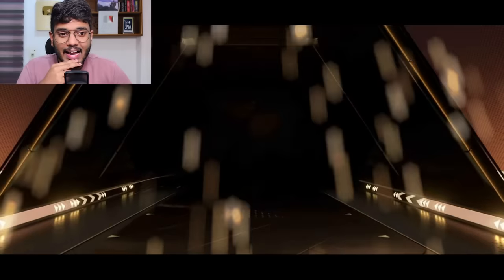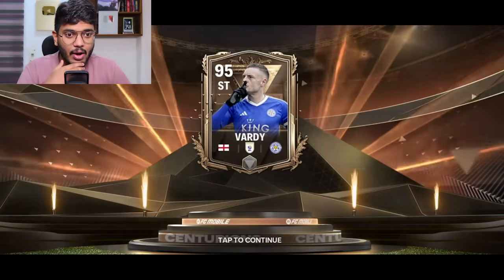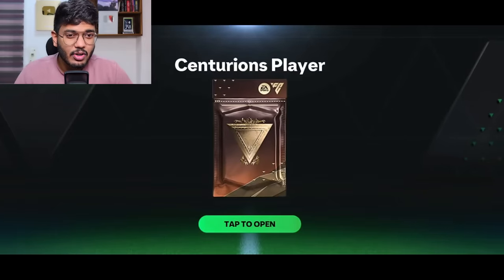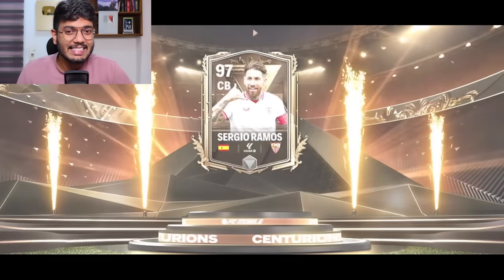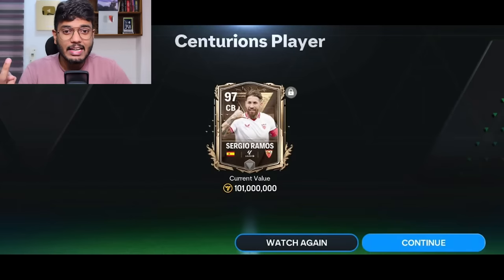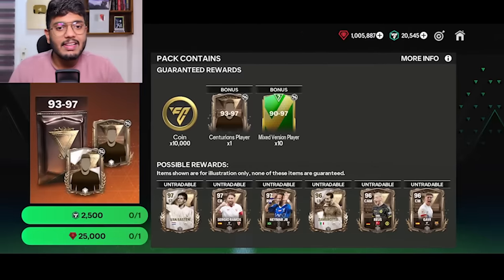Next is the 93 to 97 exchange - this is pre-recorded. I got England striker Jamie Vardy, 95-rated - a nice untradable to have. The next 93 to 97 exchange will blow your mind - the only big dub throughout all exchanges: Spain center back Sergio Ramos, 97-rated! Overall I got one 97, three 93s, two 95s - three dubs out of six packs: one Ramos, one Verón, one Jamie Vardy, two Nanis and one Falcao.